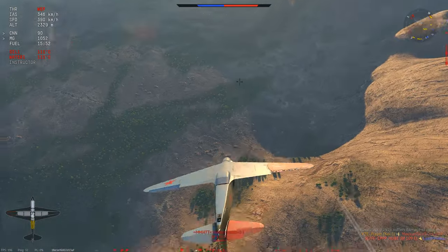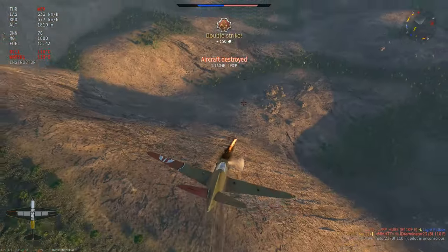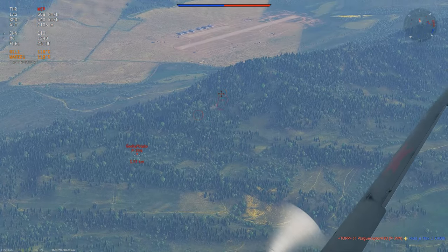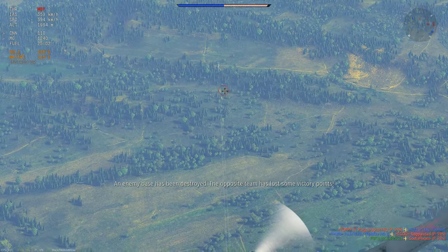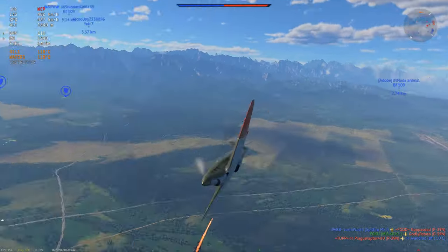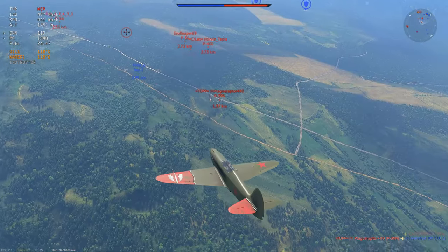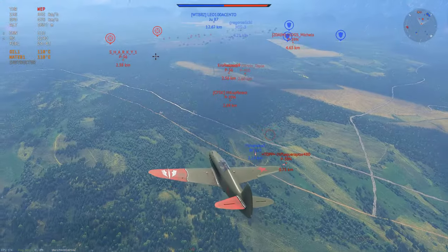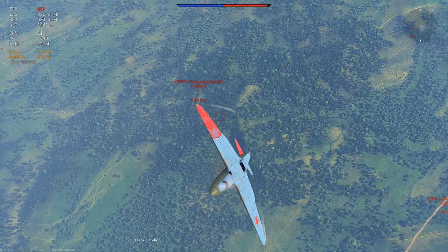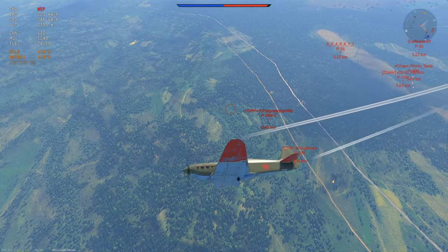These two planes aren't much of a chance — I just have an energy advantage. If they try to pitch up, they die. If they don't pitch up, they might get shots on with their gunners, but they don't even manage to do that. Those planes definitely do not stack up against what I am flying. And here we have a P-39 — he goes head-on, doesn't dodge, and simply dies. The P-39 is extremely powerful, however very much misused. I will start flying it out very soon.